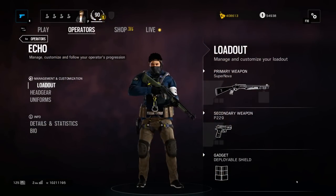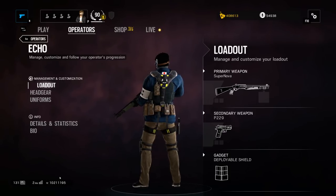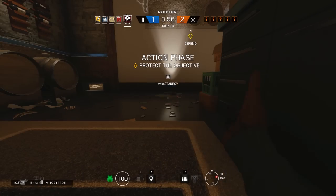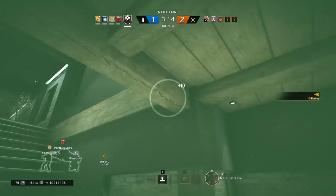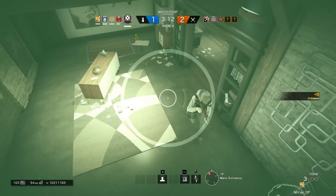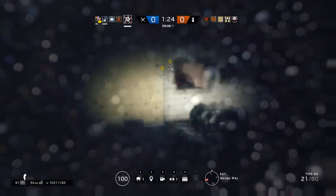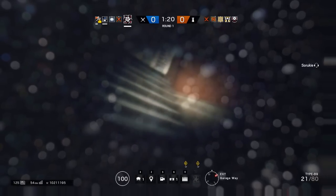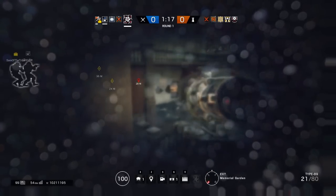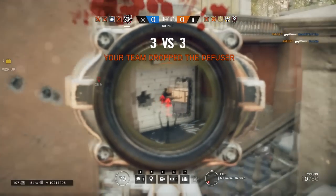When it comes to defense, Echo is an interesting choice as he offers a hybrid between intel and distraction. His ability, Yokai, is a hovering drone that allows him to send a sonic burst at enemies to completely disorient them. I've been hit by this a few times while playing, and it absolutely disorients and fuzzes up your screen. You can kind of notice movements and shadows, so maybe you can defend yourself, but it's certainly not an ideal situation to get into a firefight when your screen is that messed up.